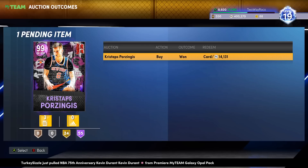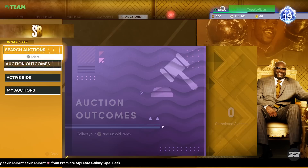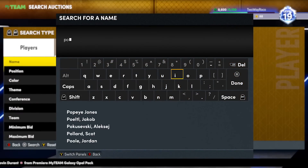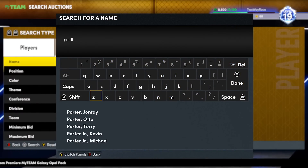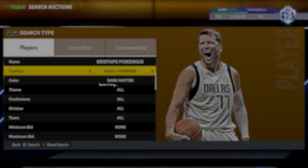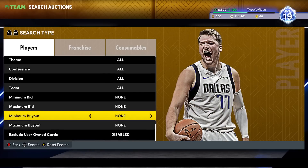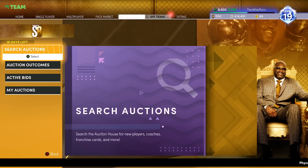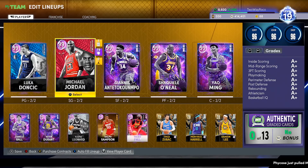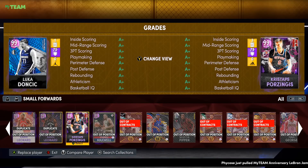It's your boy back here with another video. Today we're doing a gameplay with the new dark matter out-of-position Chris Steps — Porzingis. The question is: what position is KP gonna be best at? Is it gonna be small forward, is it gonna be point guard?